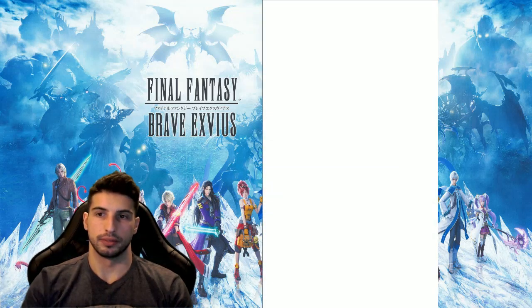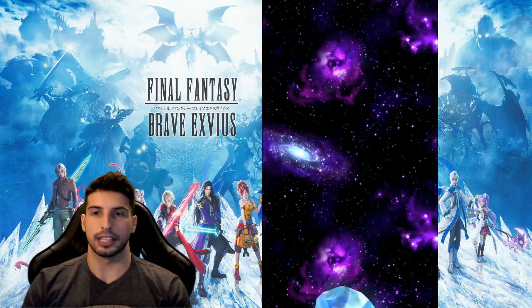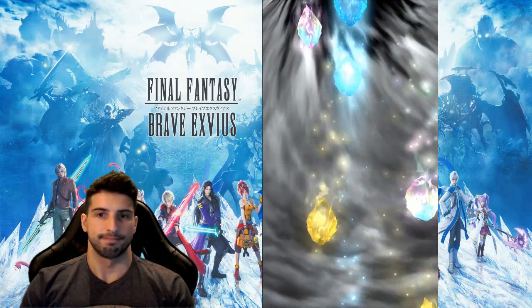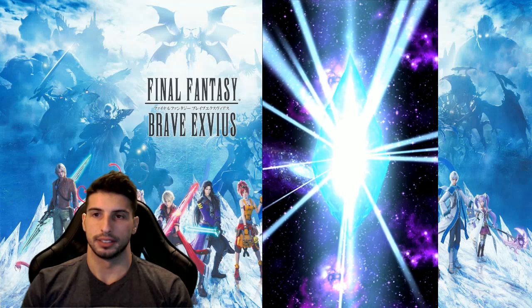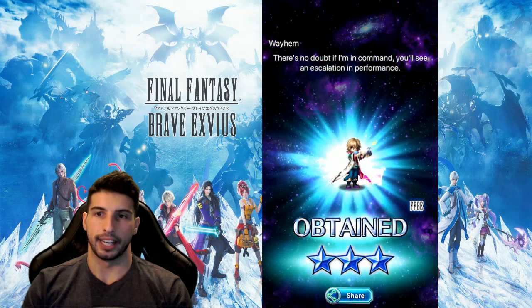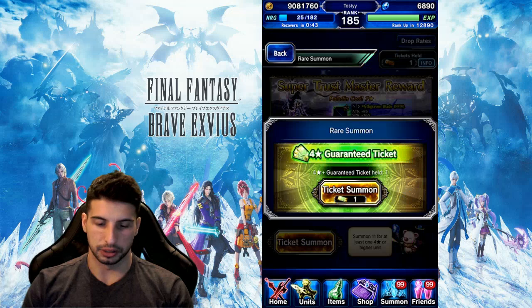I'm trying to look into the eyes of Gumi right now but it's not working. Go gold. What do we get — 2 golds? That's it? At least the last one is going to be guaranteed. That hurts. Brave Exvius, what happened to your raids? I hate this guy — I get this guy so much.